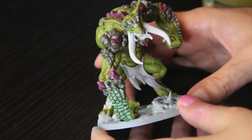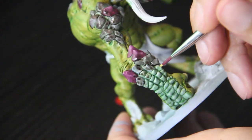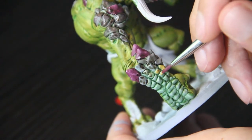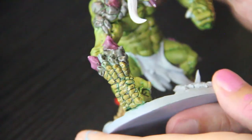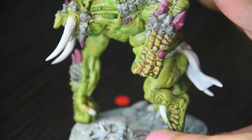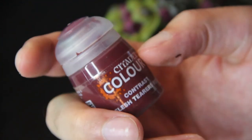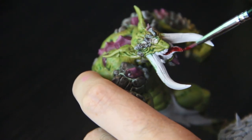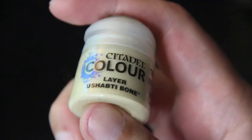Now that we've got most of the base colors done, we're going back to the original Hogroth Hide to pick out some of those scales along his fists and legs, then give it another quick coat of Agrax Earthshade. Next up we have a contrast paint — Flesh Tearers Red — just to give the tongue a base coat. I don't think I recorded it but I give it another dry brush of that pink later on.